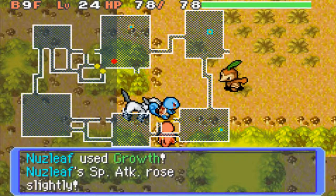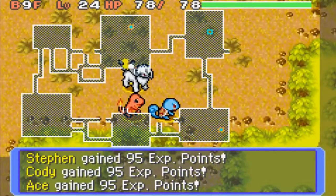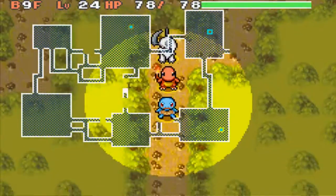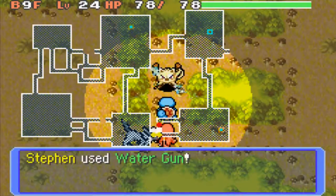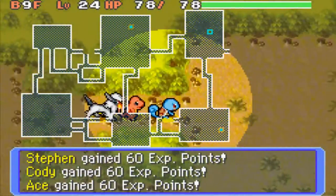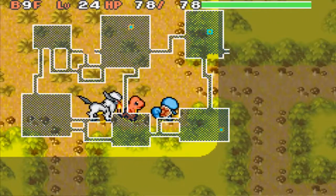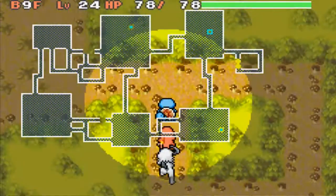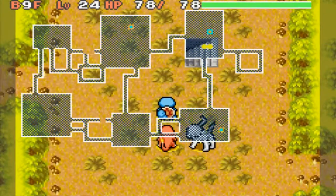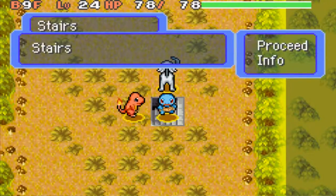Let's just take out this Nuzleaf — and we just took out that Mankey, I believe. I think I'm gonna have to come back, because unless that little corner on the top right corner of the map is where another chestnut is, I'm probably gonna have to come back. It's a roundabout — I knew it, called it. I never find two chestnuts on the ninth floor on the first try anyway.